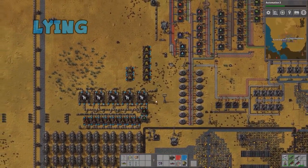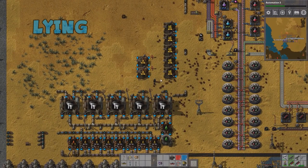And then construction, of course. You can cut whole swaths of trees down and put whatever you want over there. You can use blueprints to make things like this big oil setup really easy to replicate.